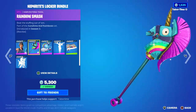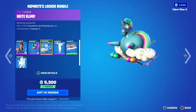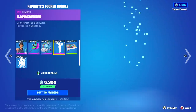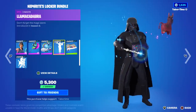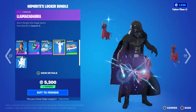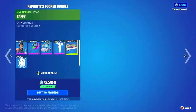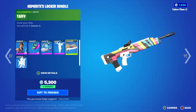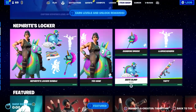You got Rainbow Smash, which is also reactive. There's the Bright Blimp, which has a secret reactivity to it, but you have to have a certain combo. You got Llama Kadabra, which is one of my favorite emotes — I run this a lot. It spawns six little evil llamas and then they all disappear. You got the amazingly rare Taffy Wrap — it's been gone 1,342 days. Just a very solid combo. A lot of people get mad if you don't make a combo with your locker, but Nephrite did just that. Very well done and congratulations.